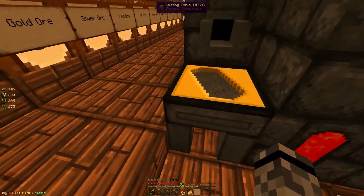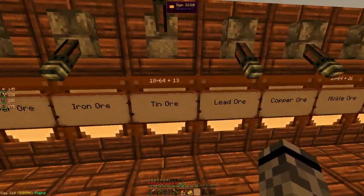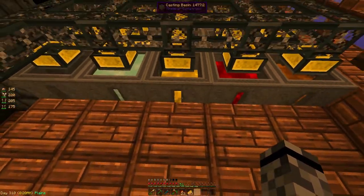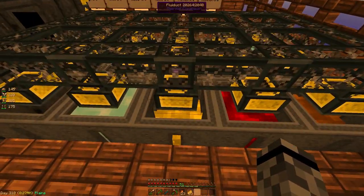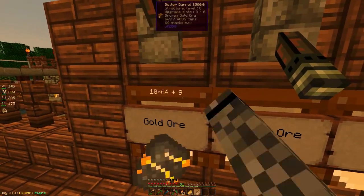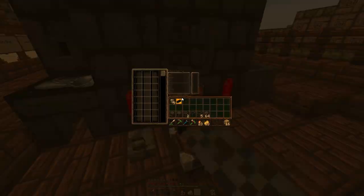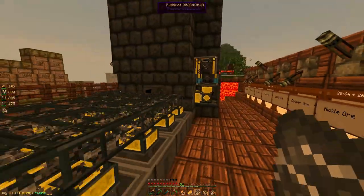There's one thing I have to prepare for — getting the liquid into buckets again. I'm going to need gold, tin, nickel, and aluminum. I can't really grab them out of the filter anymore since it's in the smeltery and you can't bucket out of there. So I need to get my fluid set up again — one, two, three, four buckets of stuff. Let me smelt up some of this. I'll just combine it, make some blocks, and see how much we need — we can just pour the rest ourselves.